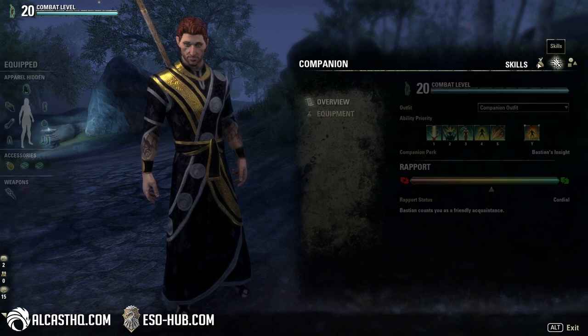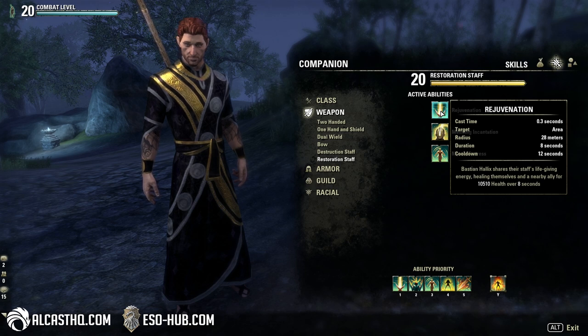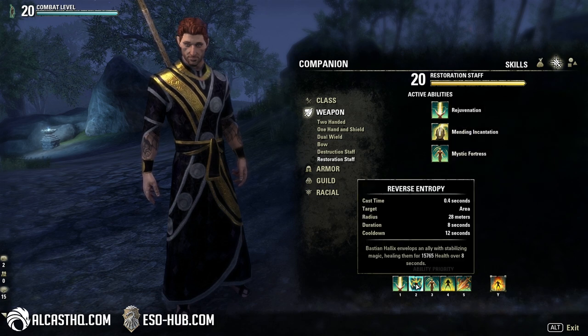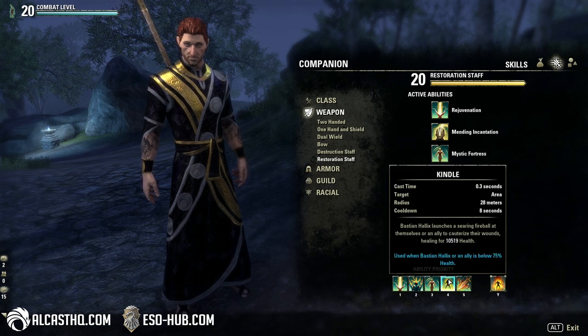Now for the skills: first is Rejuvenation, a restoration staff skill that heals over time — about 10k over 8 seconds with a 12-second cooldown. Next is Reverse Entropy, another heal over time for almost 16k over 8 seconds. Then we have a shield of 26k that pops when you or the companion drops below that threshold — it's huge. Finally, Kindle is another heal with an 8-second cooldown that heals for 10k.